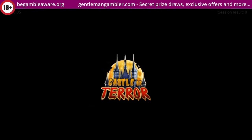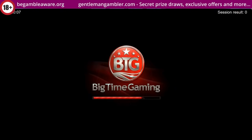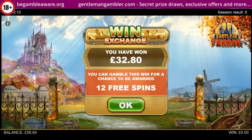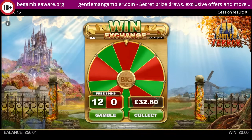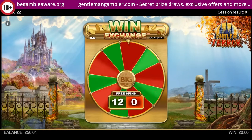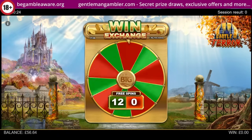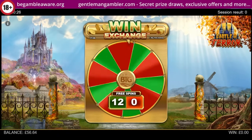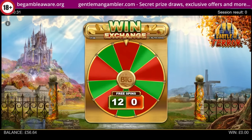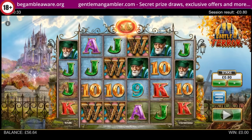Next up it's Castle of Terror, but I do need to gamble to achieve the bonus here. 32 pounds — so marginally against me. And there we go, right in the red zone. I wasn't confident there, but let's move on.